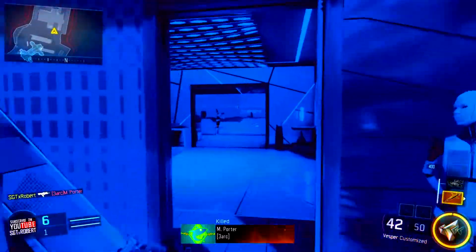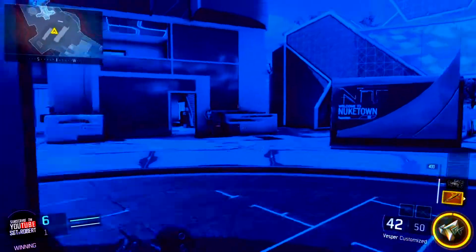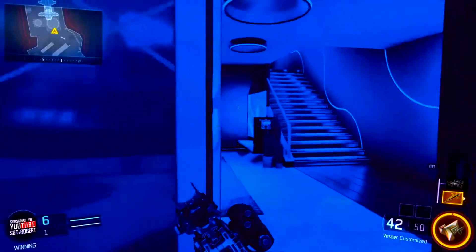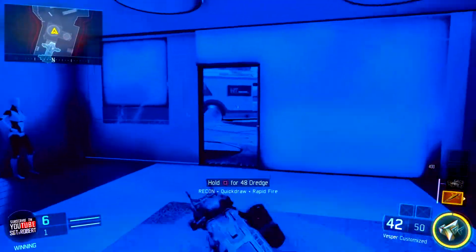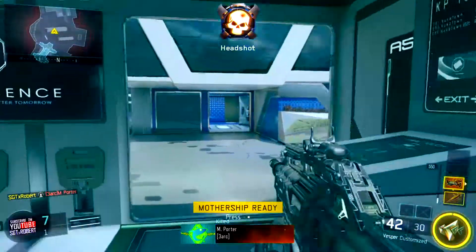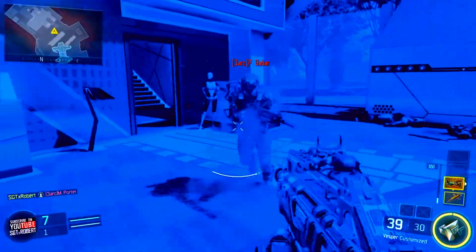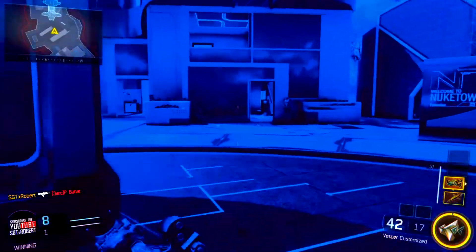If you do this glitch right, you should have a screen with a slight blue tint to it. This will allow you to see enemies the same way you would in the mothership, and when you press X it will allow you to switch your view to a thermal, letting you see enemies in a hot red-orange kind of view.